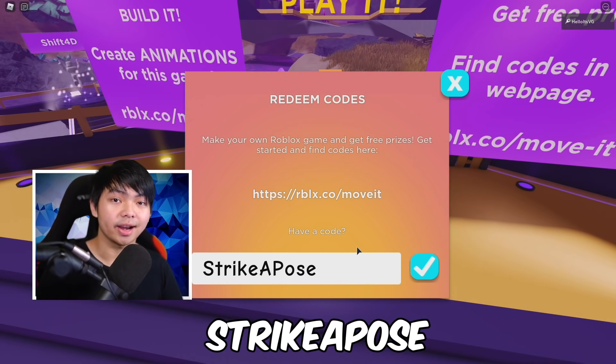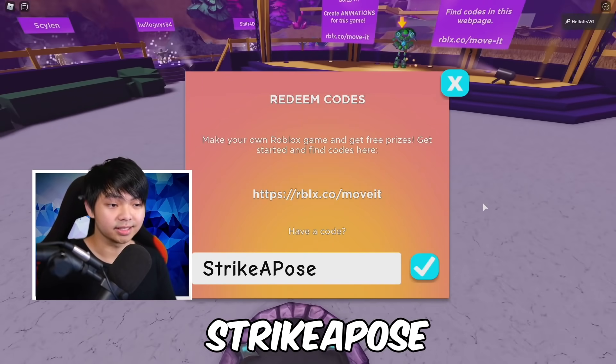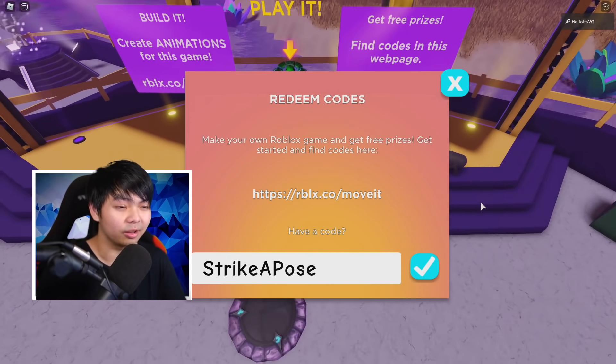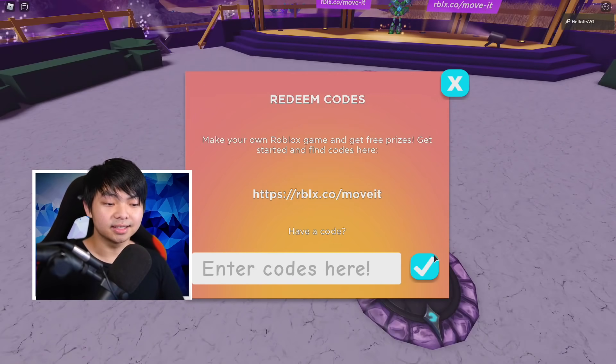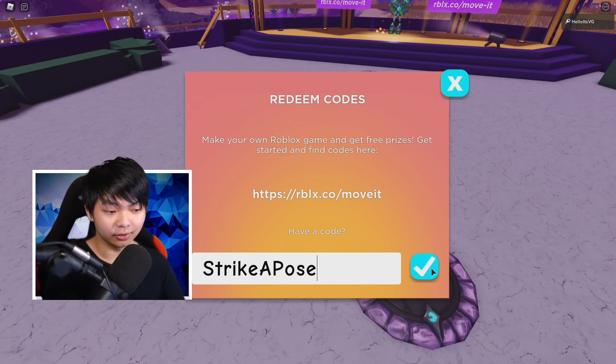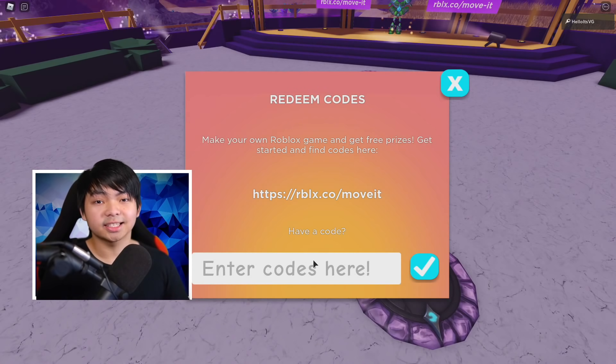The next code is gonna be STRIKEAPOSE. Strike a Pose is gonna give you another free item in this game. This game has been around for a long time, but if you don't have it, go ahead and redeem this. Type it in and click the little check button, and it's gonna say 'Successfully Redeemed.'